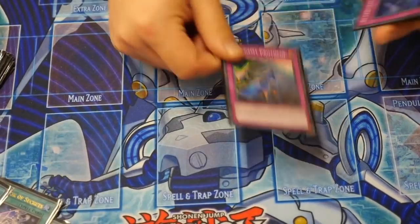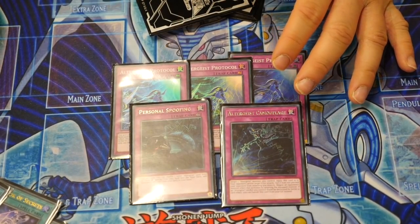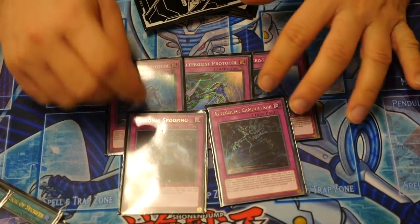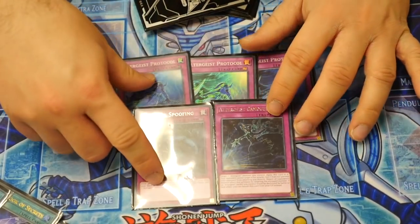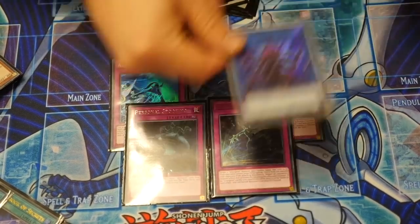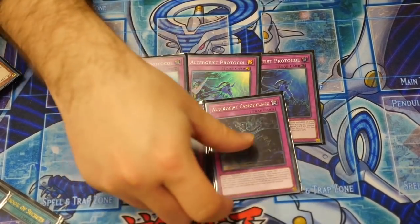For traps we play three Protocol, one Camouflage, and one Personal Spoofing. Protocol is pretty much the reason why you want to play Altergeist — the trap that stops anything your opponent wants to do to your Altergeist is just too strong, being able to negate stuff as well. Personal Spoofing lets you shuffle your Altergeist and swap them out for a new one — that's really strong, though the only problem is it's not an Altergeist card by name. Camouflage is something I like teching in to protect my Link if I do manage to go into it, though it does have a downside that it doesn't prevent them from attacking you directly.